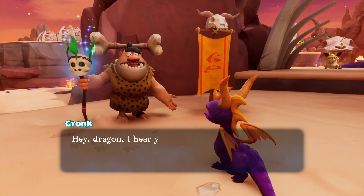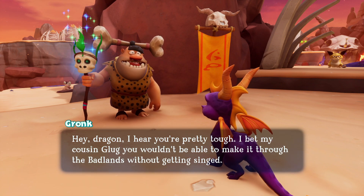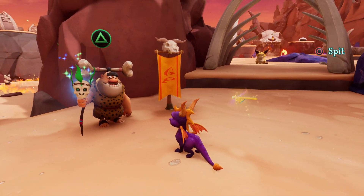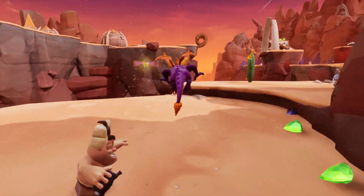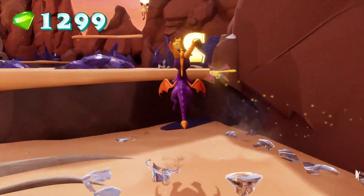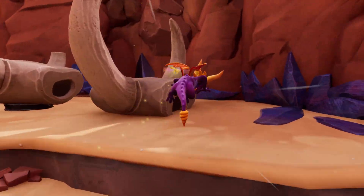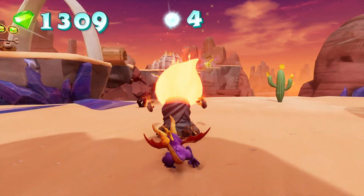A character says: 'Hey dragon, I hear you're pretty tough. I bet my cousin Glug you wouldn't be able to make it through the Badlands without getting singed.' So this is Scaleless Badlands, one of the most iconographic Spyro levels. It has famous iconography, famous enemies, and I don't know if Reignited does it justice overall.